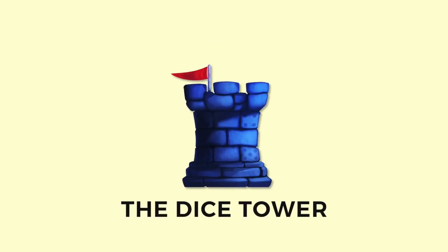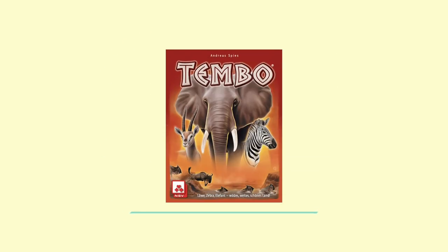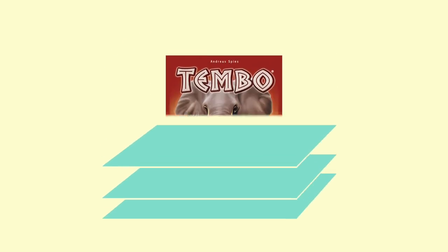Hey everybody, Zee Garcia here, and today I'm taking a look at this card game here, Tembo. In this game, the players are going to be attempting to get their animals across the river without having them attacked by crocodiles or lions. You are going to have a hand of cards, playing cards to set up different groups of animals and then get them across the river safely, scoring points for the ones that do. Very simple concept.